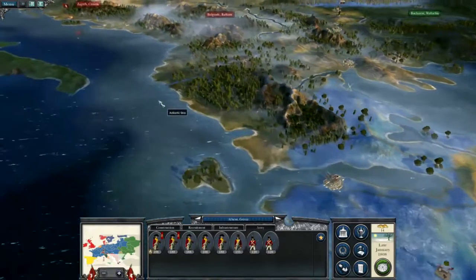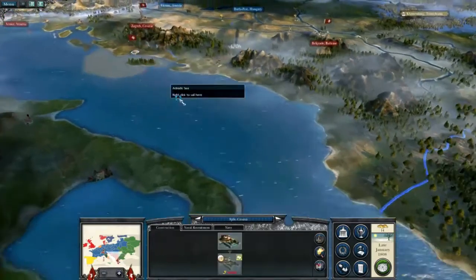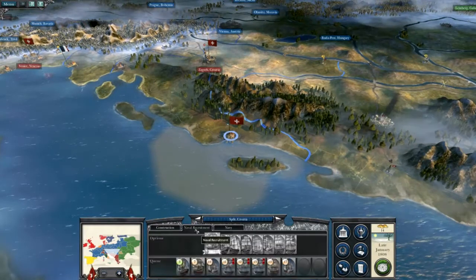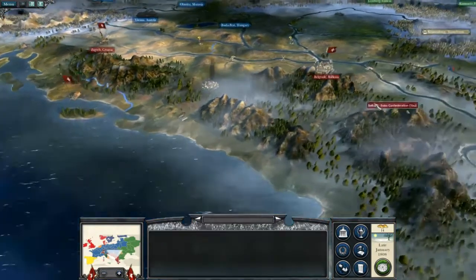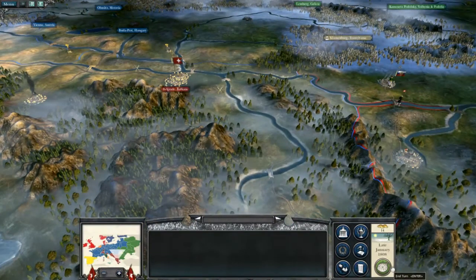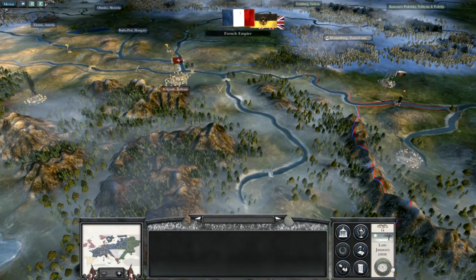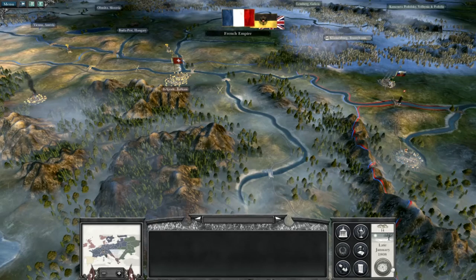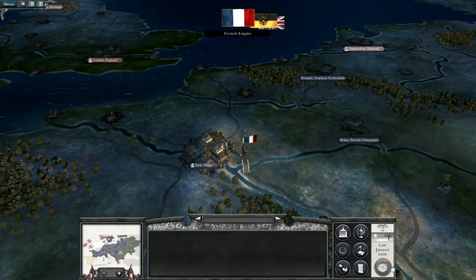I believe we don't have a navy — or maybe we do. We have one ship, okay, that's not good. But we're recruiting there as well. So I seem to have everything covered, so I can probably end turn for this new episode around the Swiss Confederacy campaign. Eventually we're going to have to go to war with France, and it's going to be brutal and absolutely bloody. It's quite a scary thought actually.